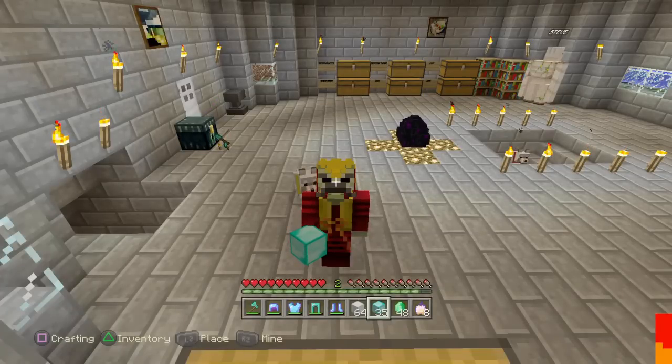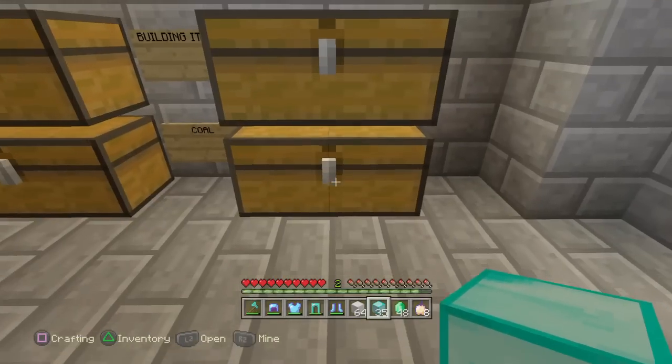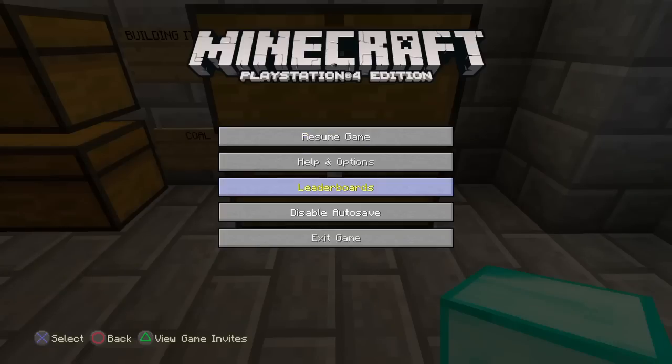What is going on guys, and today as you can tell by the top of the video and on the screen, I'm going to be showing you one of the craziest duplication glitches. It's so easy. So first off, you want to get a chest — a double chest doesn't really matter — and go to disable auto save.